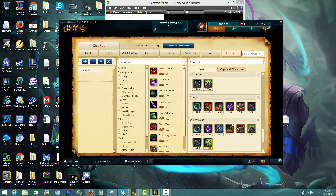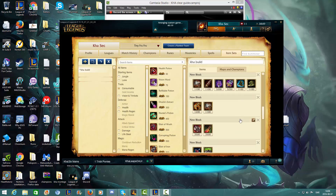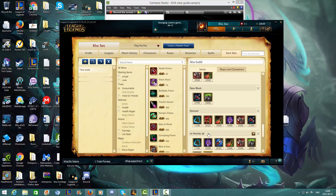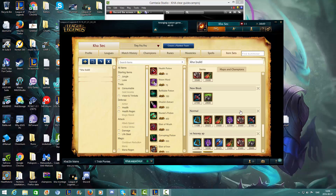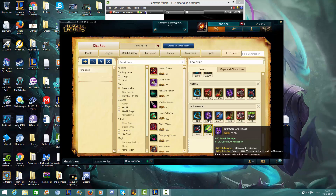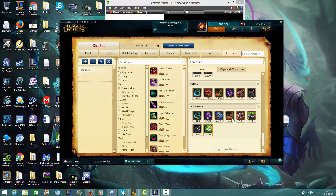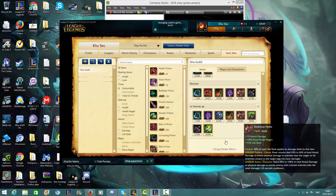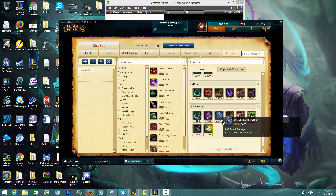Tanks can't 1v1 you because you heal more than they do. The normal build is Mercury Treads or Ninja Tabi, your preferred smite item, Death's Dance, Youmuu's Ghostblade, Ravenous Hydra, and Lord Dominik's Regards. Versus heavy AP you go Mercury Treads, keep Youmuu's from early game or go Maw, then your normal jungle item, Death's Dance, and Ravenous Hydra — here you'll max out your CDR with just those items.